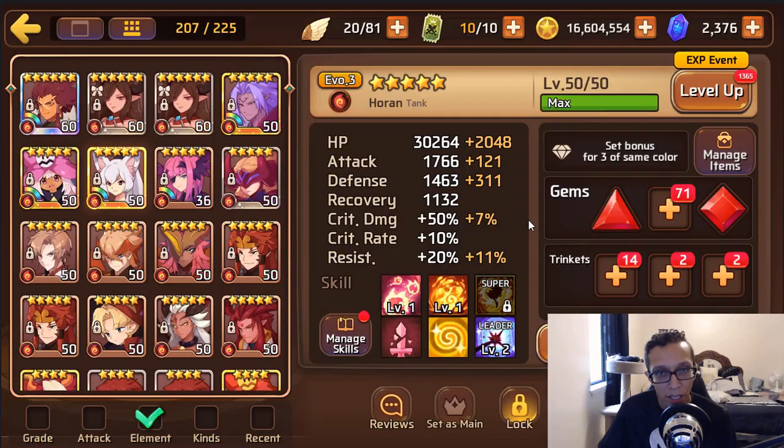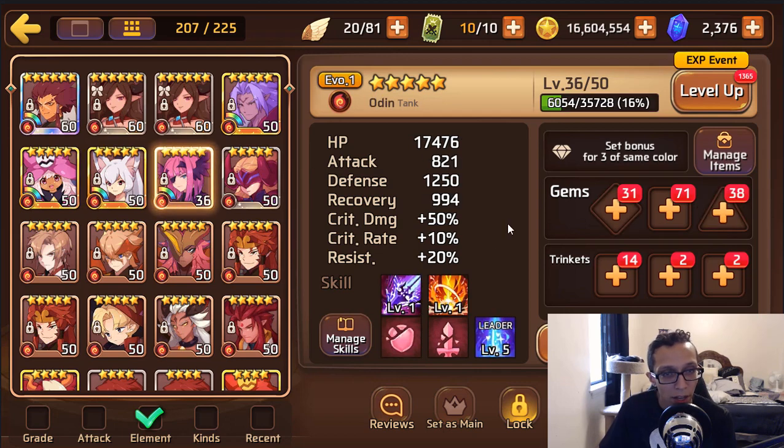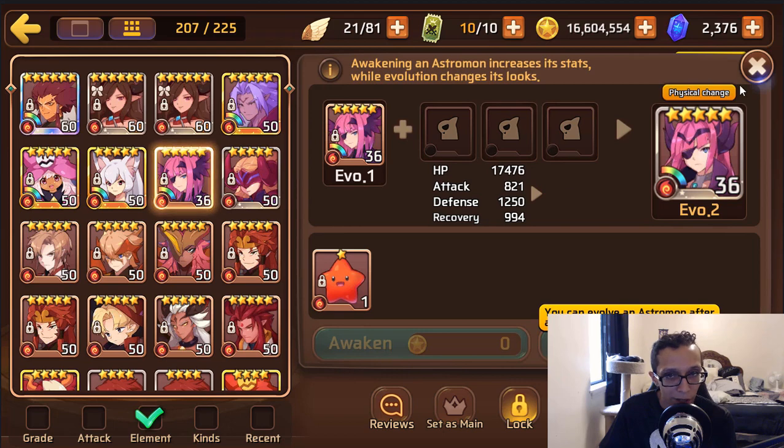Fire miho did get a skill change where her HP siphon heals everyone, so I'd recommend HP, HP, defense on her. But in clan versus clan it's not worth it — you're better off using light miho, especially after her buff. You do have a fire Odin and she has a Gleam variant, which is pretty clean — congrats on that!